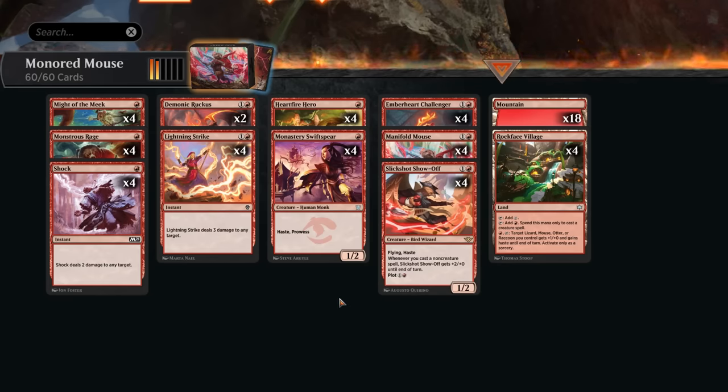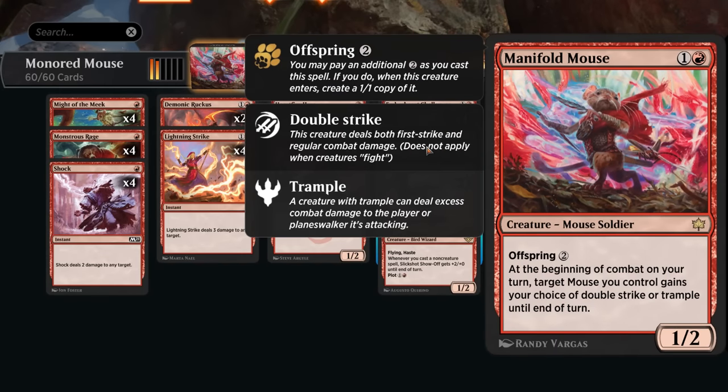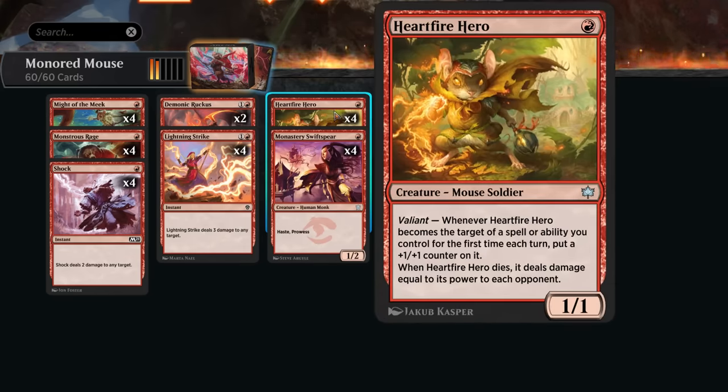Let's take a look at the new cards, starting with creatures. We've got Hardfire Hero, a 1/1 mouse with valiance: whenever the hero becomes the target of a spell or ability we control for the first time each turn, we put a +1/+1 counter on it. It also triggers off abilities, meaning it triggers off Manifold Mouse targeting it — giving it double strike or trample. We can also enable it with Rockface Village for one extra power and haste. When the hero dies, it deals damage equal to its power to each opponent.